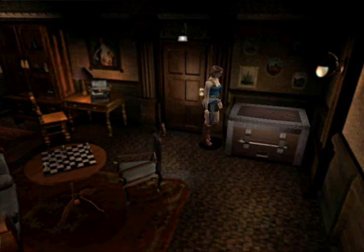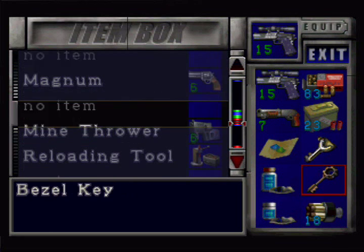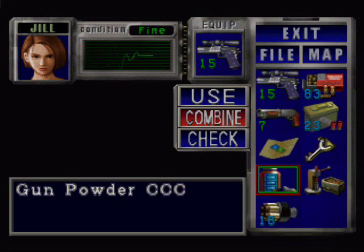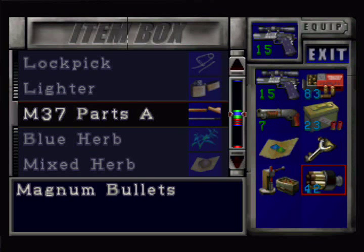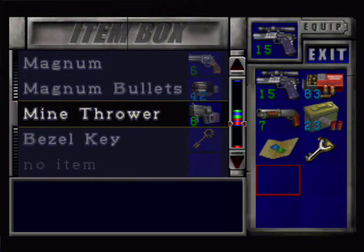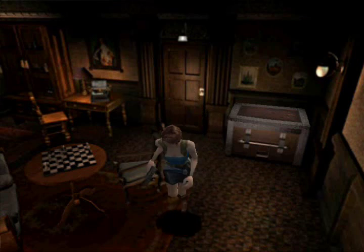So what we're gonna do now — grab our C, and we're gonna combine everything, basically. Combine that, combine that, combine that. And we have many, many magnum bullets. We arguably will not need any more magnum bullets in this game, folks. Very arguably, that is all the magnum bullets we're ever gonna need. So I can live with that.